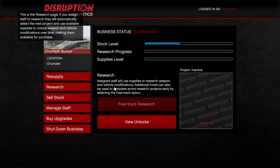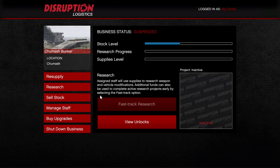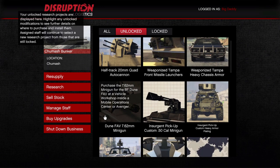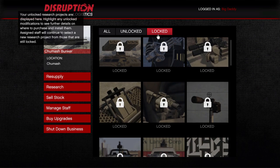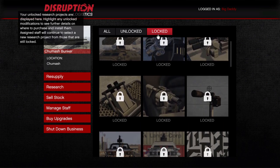Now I'm not a hundred percent sure on this, so double check in the comments, but I believe research is two times the speed this week. Generally I don't recommend waiting for research — I recommend buying supplies, letting them build up a tiny bit, then fast-tracking it for $200,000. The fast track is not discounted, but if research is actually two times the speed and you want to do the old tried-and-true method, now would be the time.